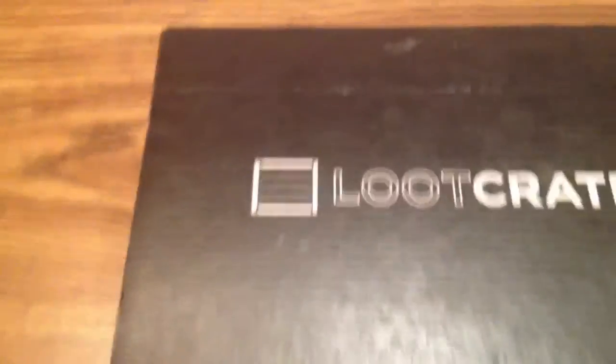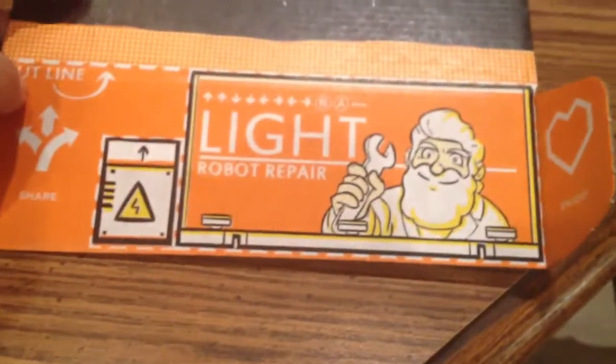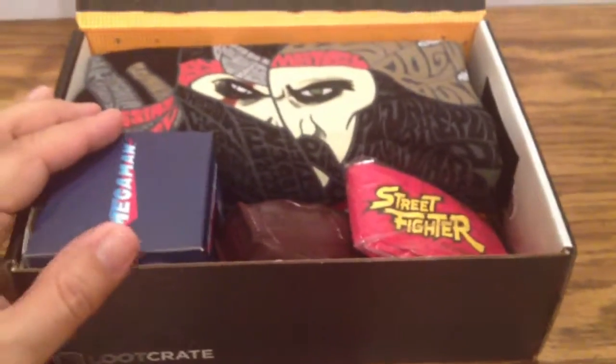So Loot Crate — your standard Loot Crate box. Nice little box, good box, full of goodies. This is the inside. Yes, you just saw everything. Dr. Light, yes, from Mega Man. They're doing something kind of crazy and cool — you can see it's Street Fighter and Mega Man and all kinds of stuff.